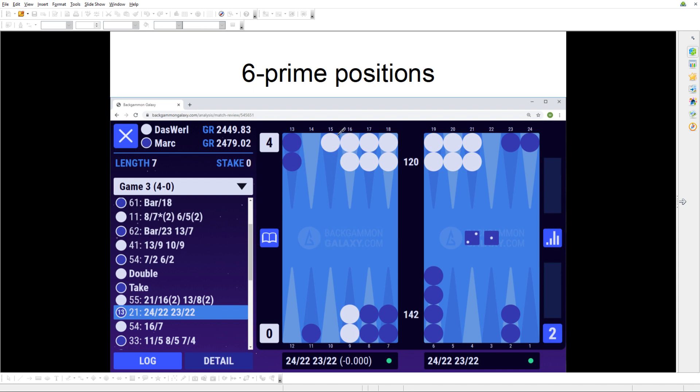Moving on: six prime positions. There's definitely something special when a player goes from a five prime to a six prime — it changes the strategy significantly. You can play more freely, depending on the opponent's structure. I choose to put it in its own category rather than calling it a middle game or anchor game because a lot of special strategy arises when you get into a six prime position.